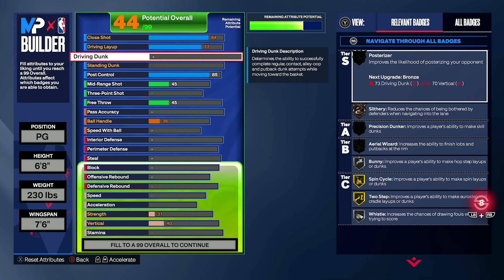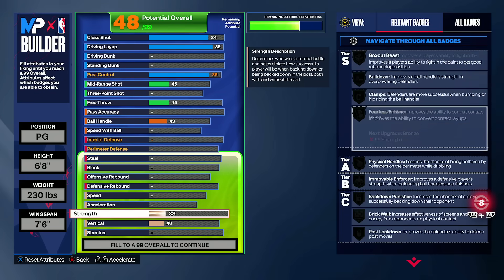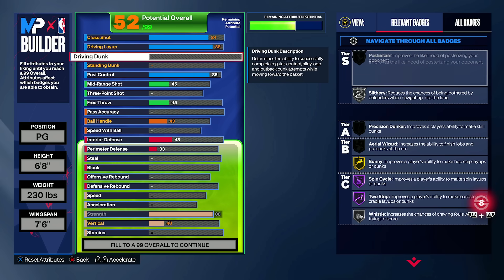To give a straightforward answer, I vouch for 77 for most people wanting solid badge levels. But if you want the really good ones, 88 gives you float game. If you go down to strength and have solid strength — all you need is 67 — you can get gold Fearless Finisher with 87 driving lay. So getting 88 along with that is good for float game as well.